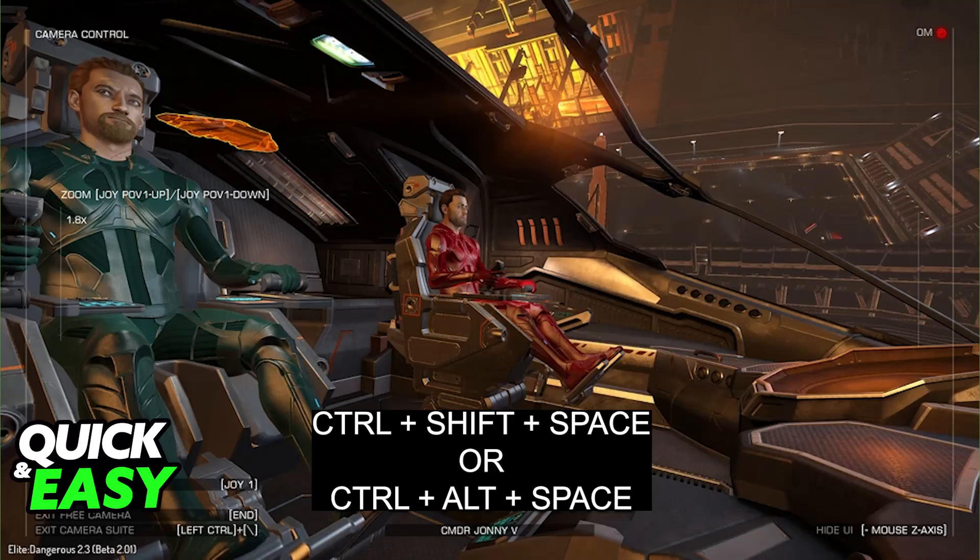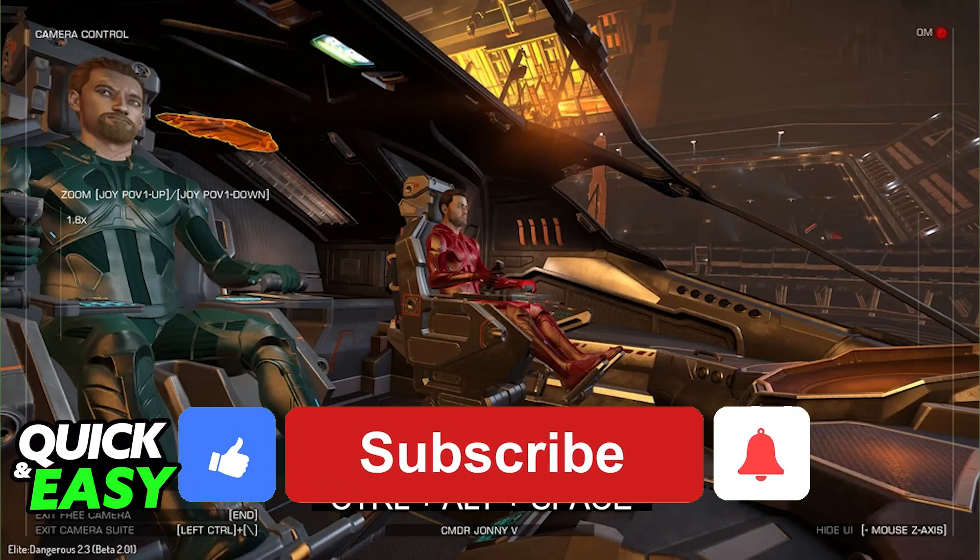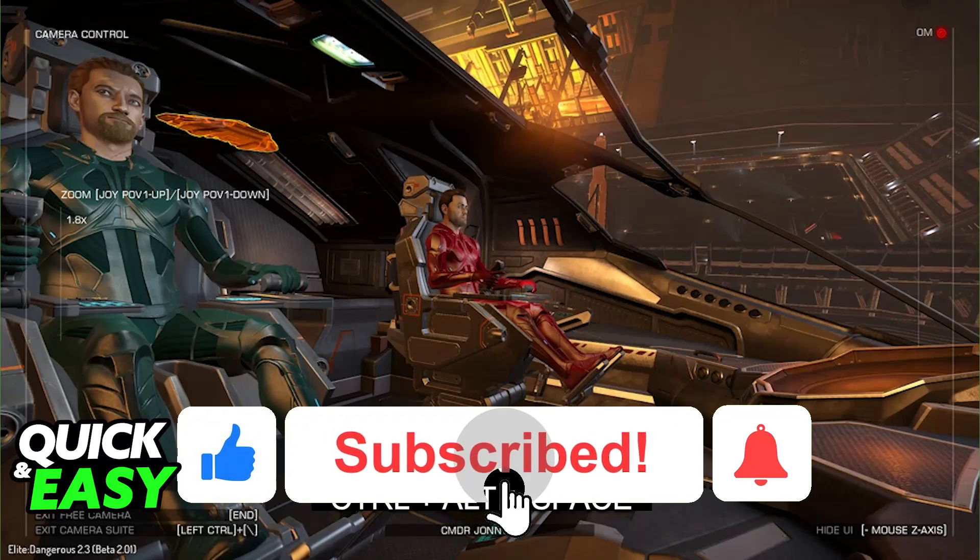Position the camera behind your character, and you will be able to set it up however you prefer — change the controls, the views, and the angle. I hope I was able to help you on how to go third-person in Elite Dangerous. If this video helped you, please be sure to leave a like and subscribe for more very easy tips. Thank you for watching.